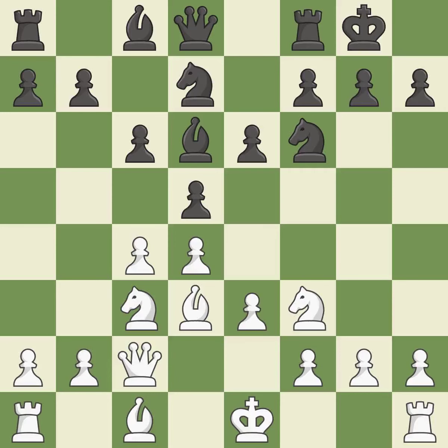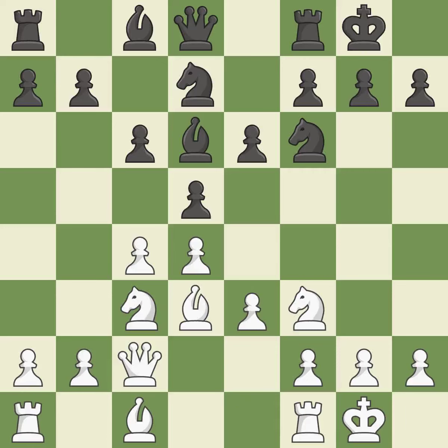Castling gets the king to a safer square out of the center of the board while also developing a rook. Castling kingside tends to be safer because the king is further from the center. Castling to the same side of the board as the opponent tends to lead to less sharp positions as compared with opposite-side castling.